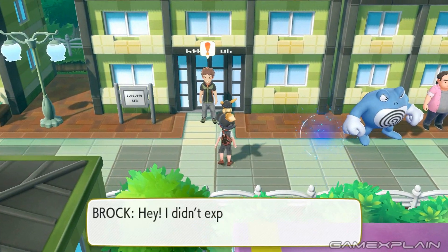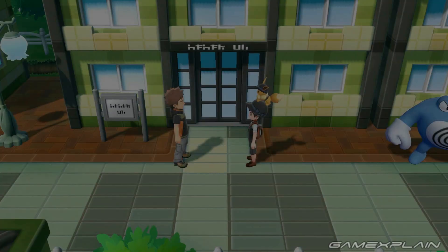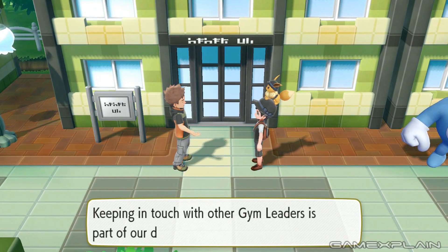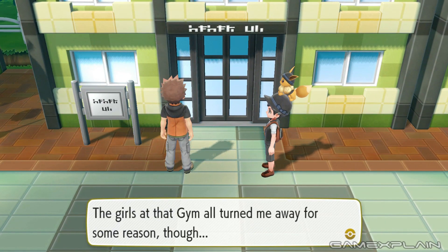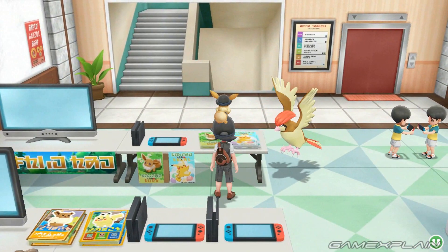Now let's head over to the Celadon department store. Oh what the heck, it's Brock! Well it looks like they've given him a bit of his anime personality: 'I'm on my way back from visiting Celadon City Gym. Keeping in touch with other gym leaders is part of our duties after all. The girls at the gym turned me away for some reason though.' And yeah, that sounds like Brock.